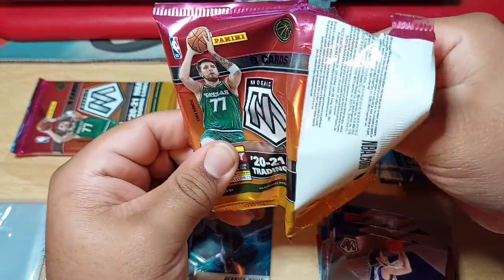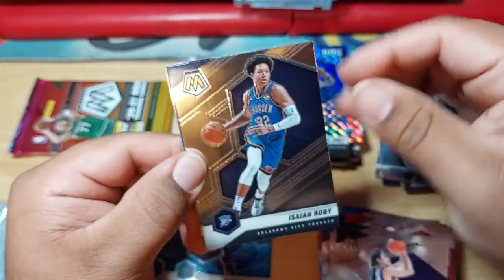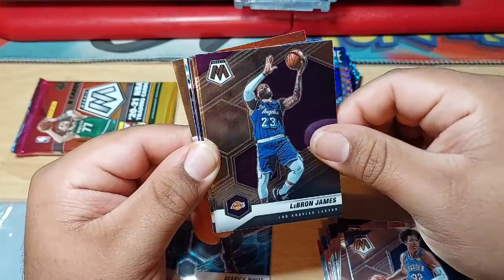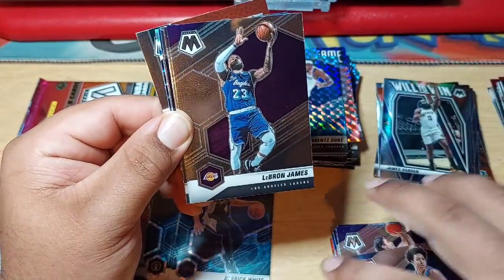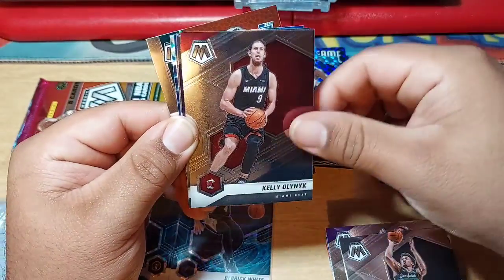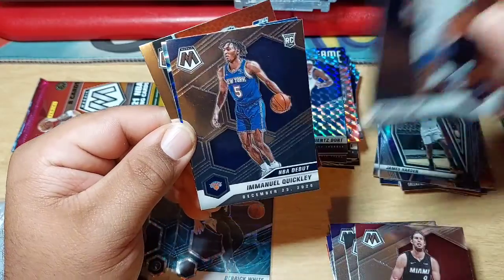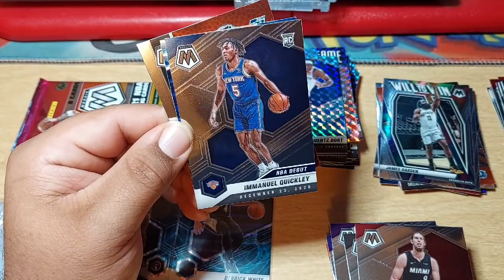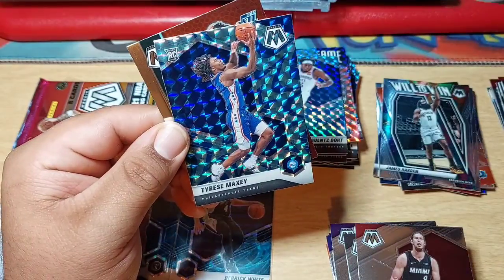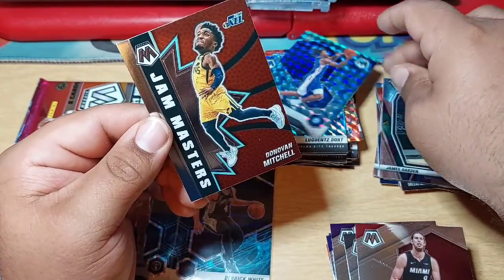Two more packs. Isaiah Roby, LeBron James — Taco Tuesday, that's what's up. Calden Johnson, Kelly. Rookie of Kira Lewis Jr., rookie for the NBA debut of Emmanuel Quickley. We got a rookie — Tyrese Maxey, I think that's a good name. And a Donovan Mitchell, Jam Masters.